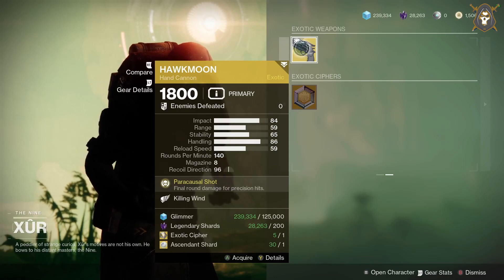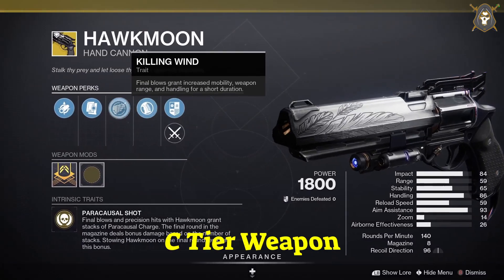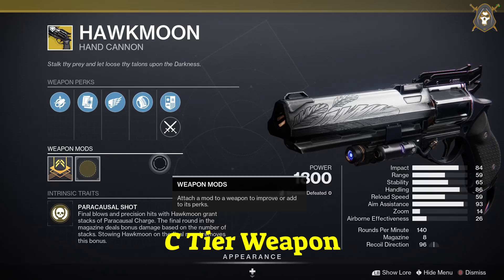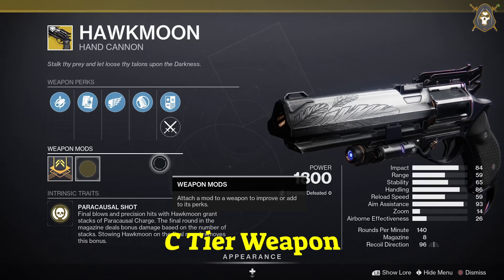He's got the Roc Moon hand cannon. For this weapon you want Hammer Forged Rifling in the first column — the Alloy Magazine will always be in the second column — Rangefinder in the third column, and Heavy Grip in the fourth column.